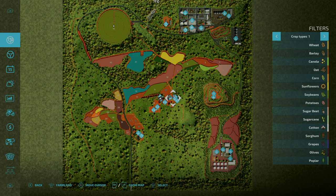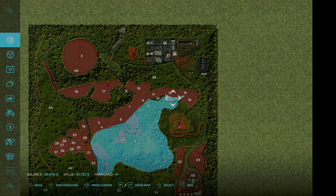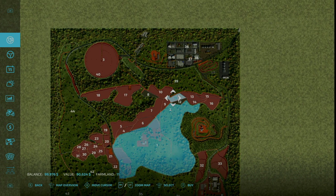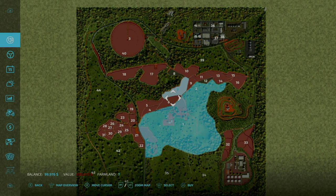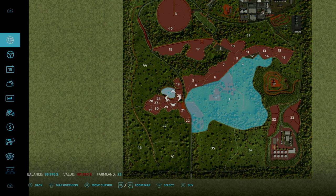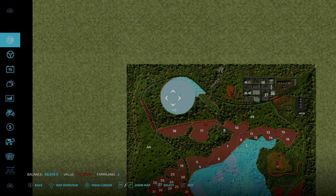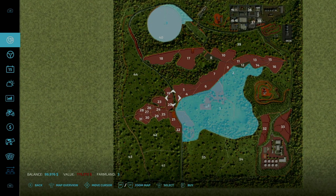Field prices do vary on this map. Starting out, field number 14 is $61,000, field 12 is $44,000, field 11 is $90,000, then $58,000, $225,000 — as we get bigger it gets more and more expensive. On the lower end we have fields for $67,000, $95,000. You do get a fair bit of small introductory-priced fields, but we do get up to three quarters of a million dollars — $775,000 for the big circular field in the north.